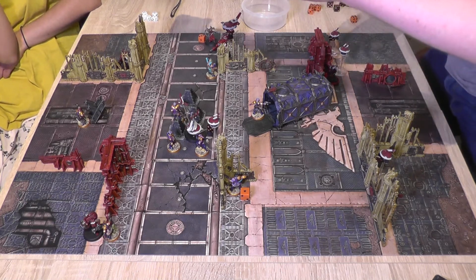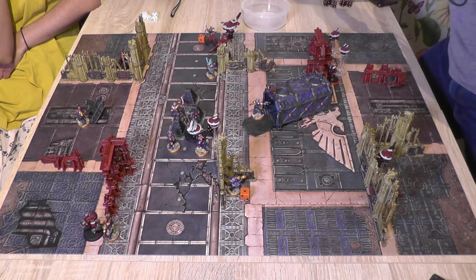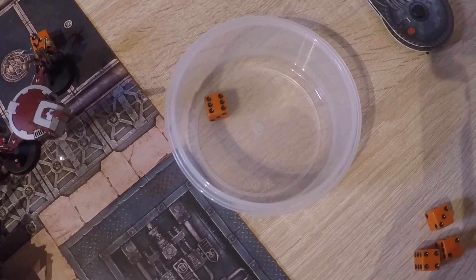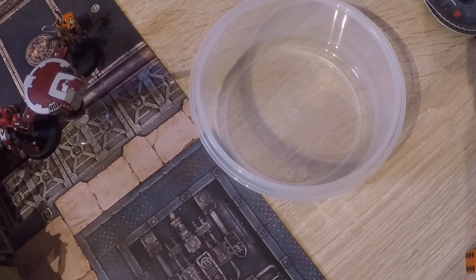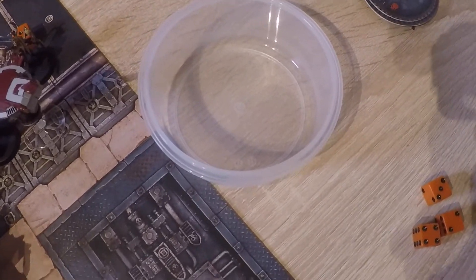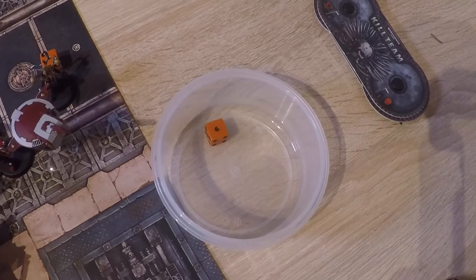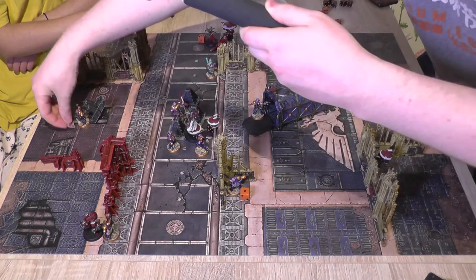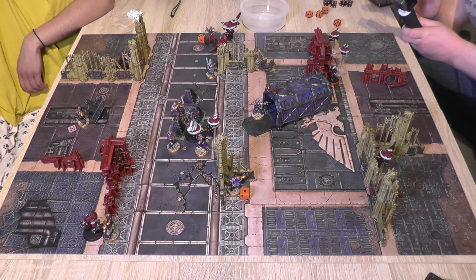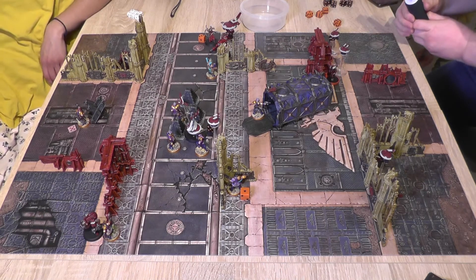The Stealth Suit fires back — hitting on 6s after advancing and cover, 4 shots. One hit. Strength 5 versus toughness 3, wounds on a 3 — does wound. No AP, so a 5-up armor save for the Heavy Specialist — fails. He doesn't have two wounds, so an injury roll is needed. In cover, so 5-up to avoid going out of action — he lives with a flesh wound. The Stealth Suit Leader fires into the Comms Retainer, hitting on 6s after advancing and cover. Two hits. Wounding on 3s — both wound. Two 5-up armor saves — both fail, two wounds gone. 5-up injury roll — he lives with a flesh wound.